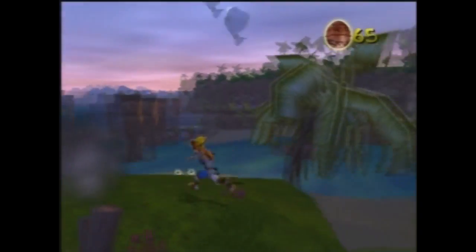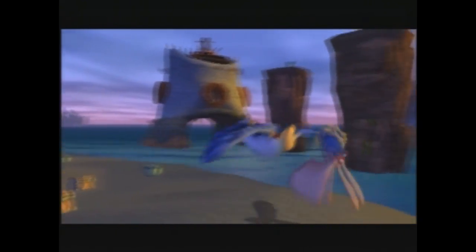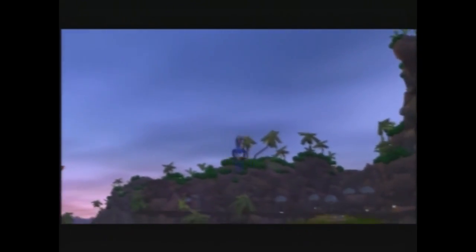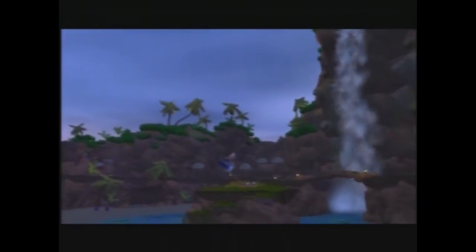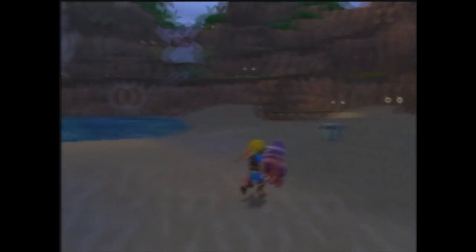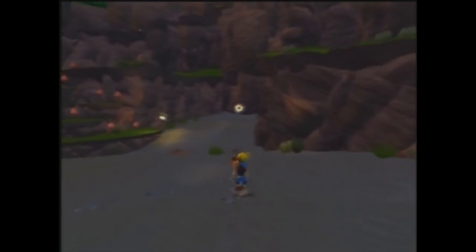We want to get as many of these egg things — precursor orbs — as we possibly can. If you come over here you'll see a power cell, but as soon as you go near it that thing is going to eat it. You gotta love Daxter and the odd things he says.